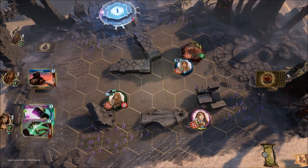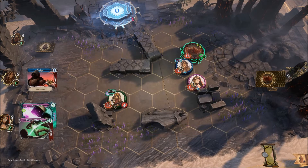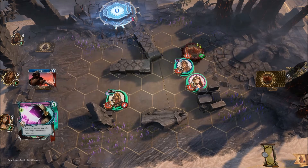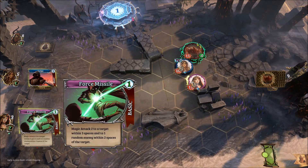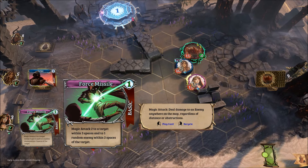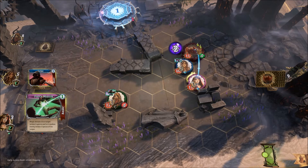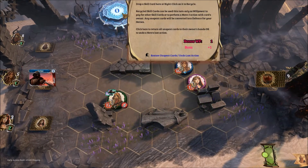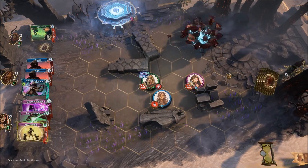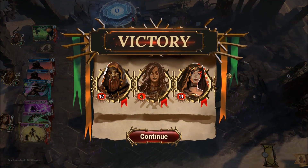There is an RPG-style rarity system. As you find equipment, it'll be green, blue, purple, or orange for legendary — similar to World of Warcraft or other RPGs where green is uncommon, blue is rare, purple is epic, and orange is legendary. As you find and equip different items, you'll add different kinds of cards to each character's individual deck.